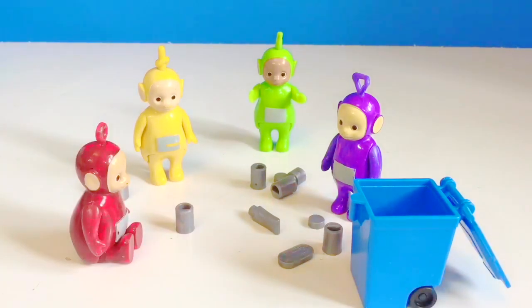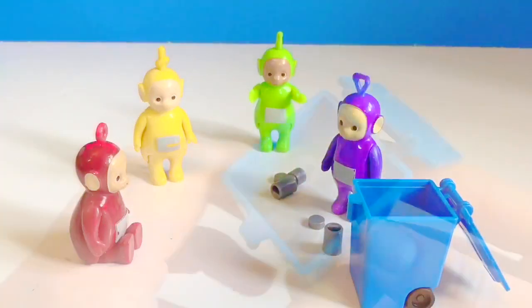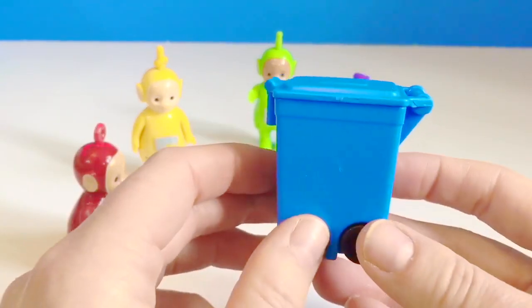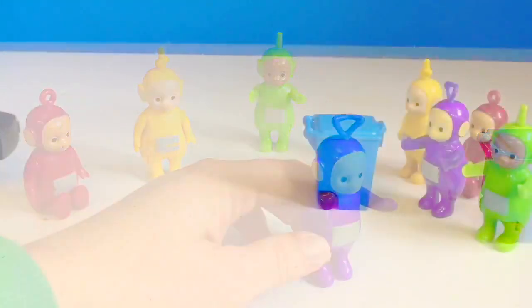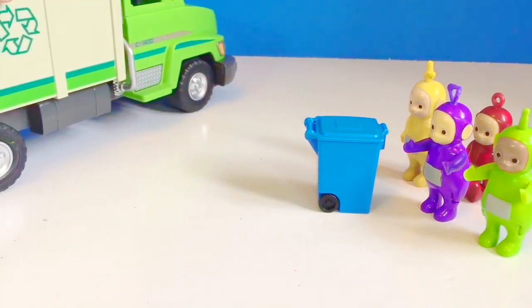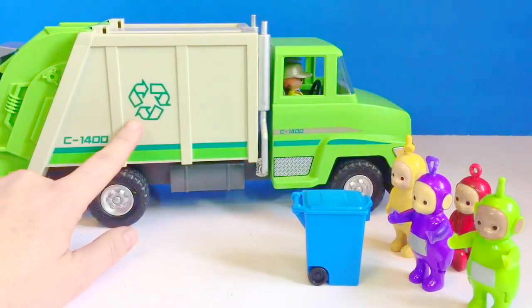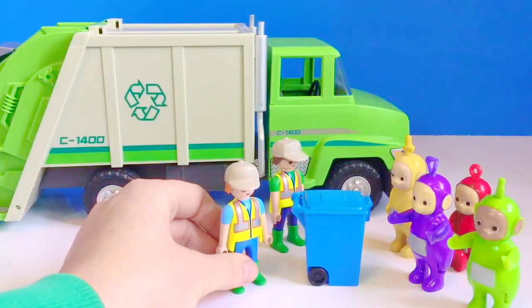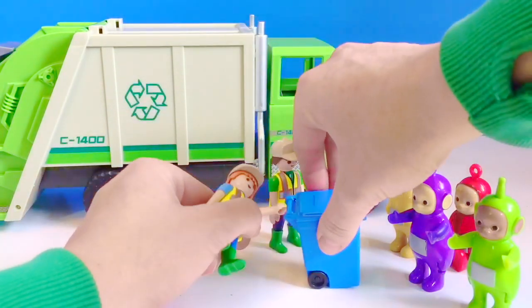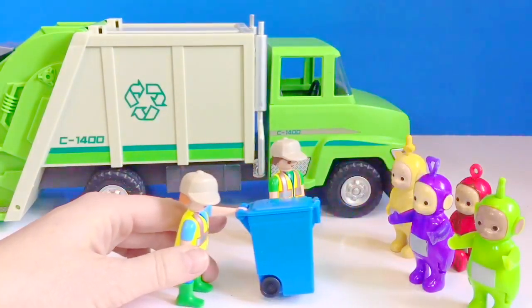In our house we recycle paper, cardboard, and plastics and we put them in our blue bin for the recycling man to pick up. It's all full — now we wait for the truck. Tinky Winky puts it over to the curb. There's the green recycling truck. The recycle sign has three arrows like this. The men from the recycling truck take the blue bin and dump it into the back of their truck. The Teletubbies watch.